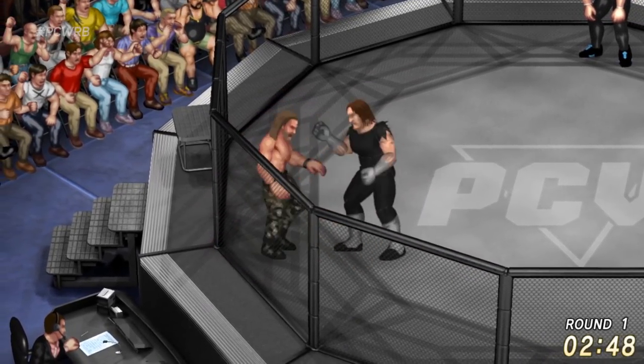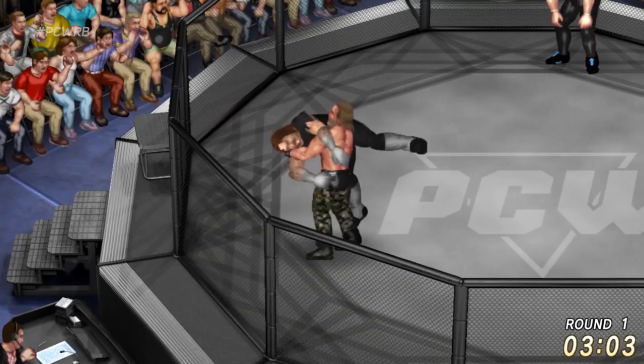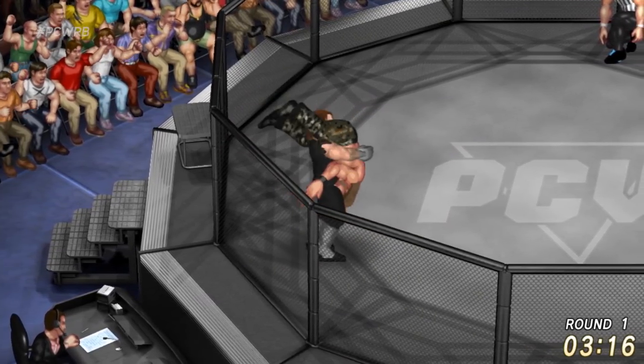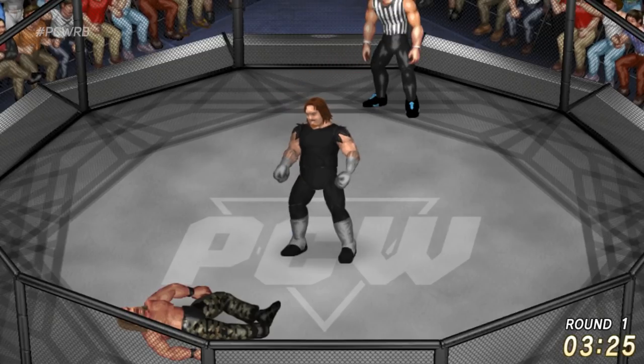Undertaker goes for that mount — Shawn Michaels not gonna let it happen. Choke slam to Shawn Michaels! Undertaker's moving in for the kill. Shawn's trying anything he can to stop it, but Undertaker wants it — Tombstone! Shawn is out. Undertaker and TH Taker are moving on, and he is going to be one hard man to beat.